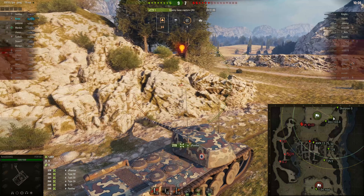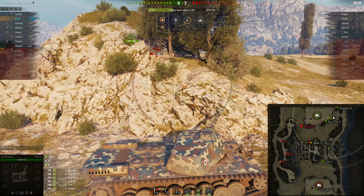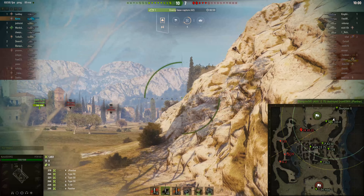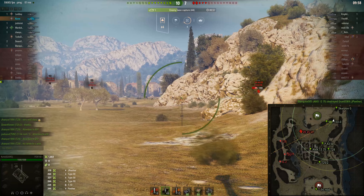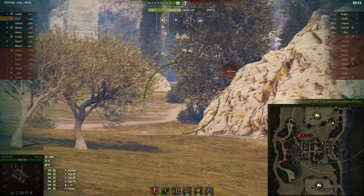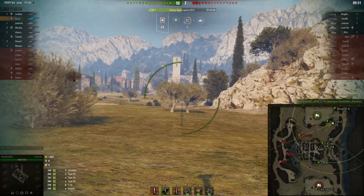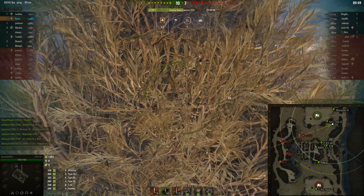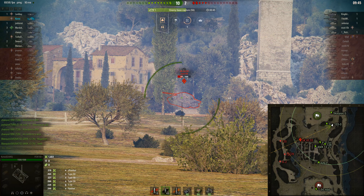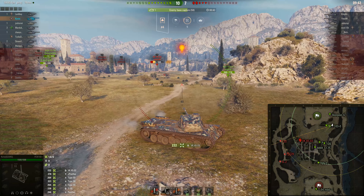In any case, the enemy has made a terrible decision here. They pushed off the one-two line onto the four line and they're crossing this open field, which means I'm going to get a couple of easy shots on enemy tanks. I can easily get shots on the sides of these tanks as they're pushing up into the buildings next to the abbey.